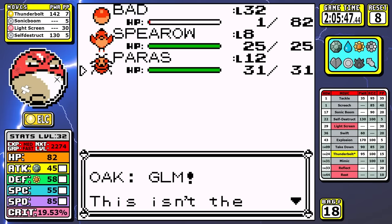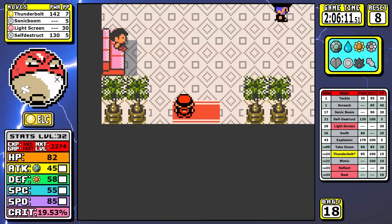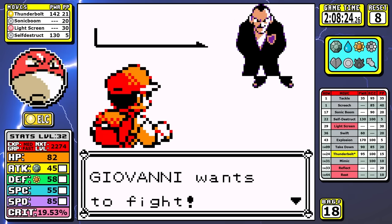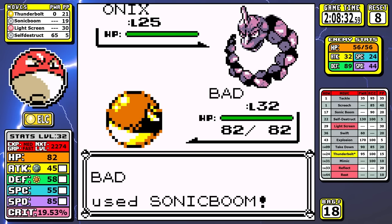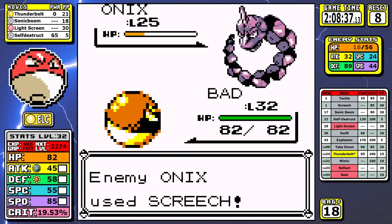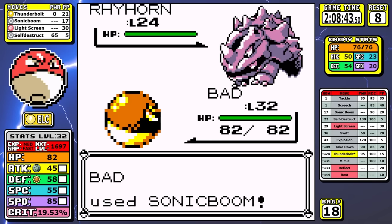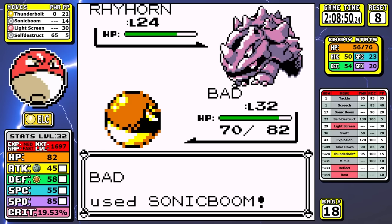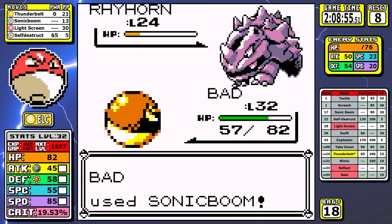I learned something new about Gen 1 this run: you cannot use Dig inside a lift — that was pretty surprising. As for Giovanni, your best and pretty much only choice for ground-types for this entire run is Sonic Boom. And let me introduce what turns out to be one of the most problematic and reoccurring threats for the entire run: Rhydon. It has really high health and takes a while to Sonic Boom down with that flat 20 HP damage — but just keep it in the back of your mind.